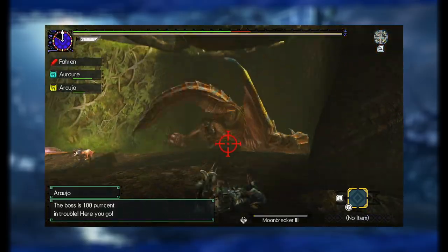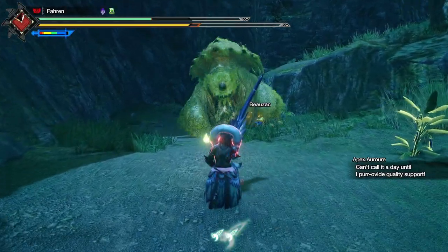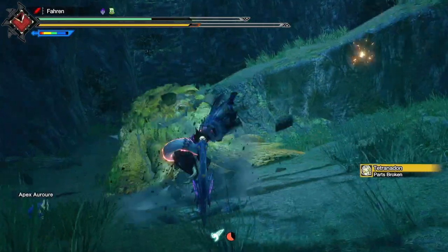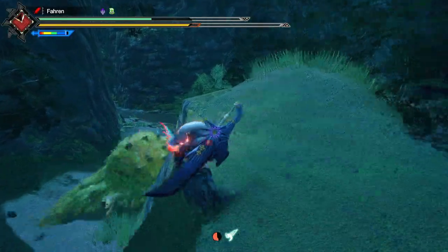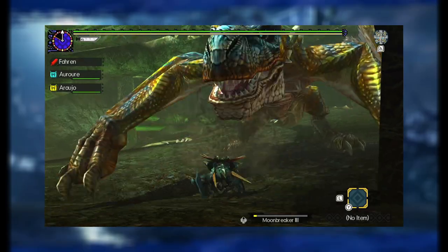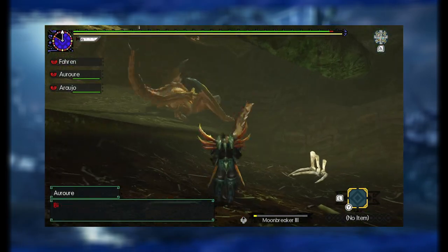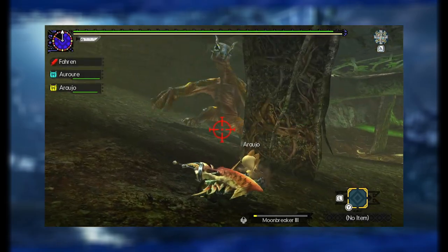The next area of switch skills to discuss are the moveset switch skills. Currently, Greatsword's switch skills have changed the Tackle into Guard Tackle and True Charge Slash into Rage Slash, so it's unlikely Sunbreak will change those moves further. Looking at Generations Ultimate, aerial Greatsword was a playstyle not many played but was a very fun way to play the weapon. In Rise we already have aerial style with Hunting Edge, but that move isn't a great silk bind because of how expensive it is and Adamant Charged Slash is the better option.